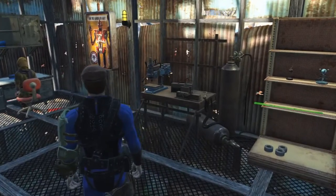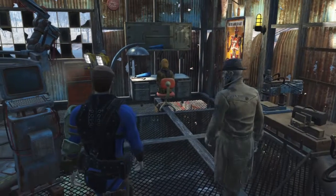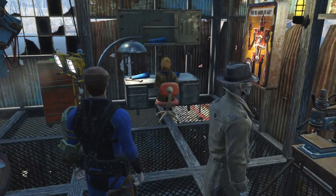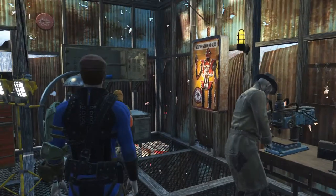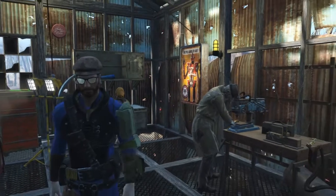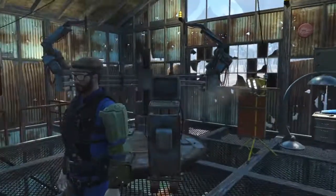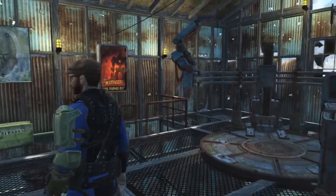We've got the weapons bench for any kind of weapon modifications we want. And then we've got one of the settlers back here working up some blueprints, maybe trying to build up a new fancy robot that will help protect this settlement. Got a couple of the light-up posters that are new in the Contraptions DLC in this workshop — both of them are robot related, trying to keep with the theme.